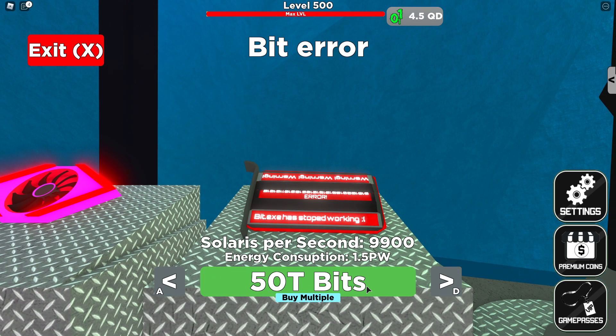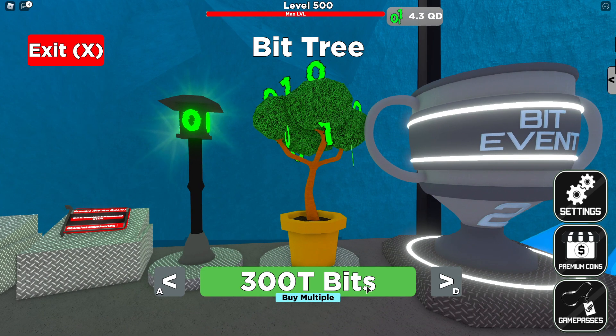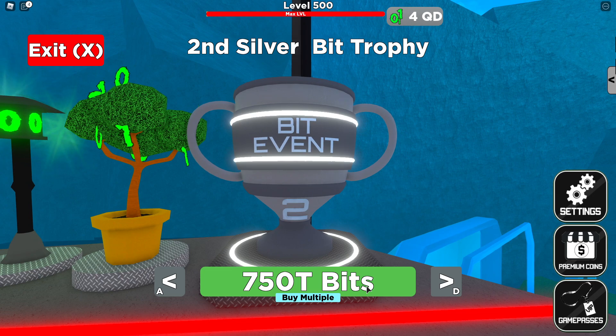This card is called Bit Error — I love this one. It's got a screen that reads 'Bit XC has stopped working' and 'bit.exe,' with 'Error' and 'Warning warning warning' written all over it in red. I really like this card. Then there's the Bit Lantern — 100 trillion bits — I like the glow on it. And of course the Bit Tree, which grows zeros and ones like a money tree. I think it's just visual but it would be cool if you could pluck it.